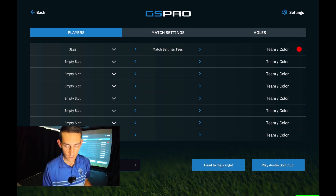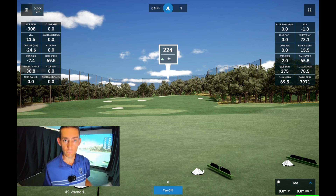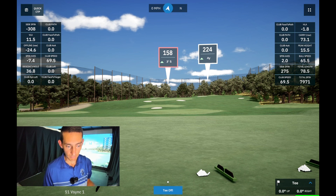If we click on 'Head to Range', once it loads up you are at the driving range, essentially warming up before you tee off. Now I can do my warm-up, hit a few shots out here, and then as soon as I'm ready to tee off I can just push 'Tee Off'. So let's hit a couple of warm-up shots — we've got a couple of flags out there, we'll just hit a couple of eight irons to this flag.